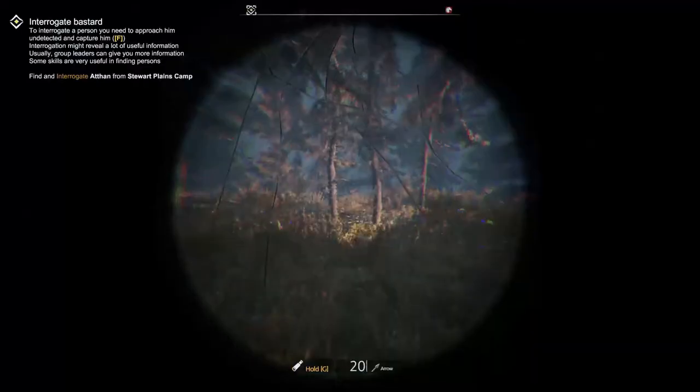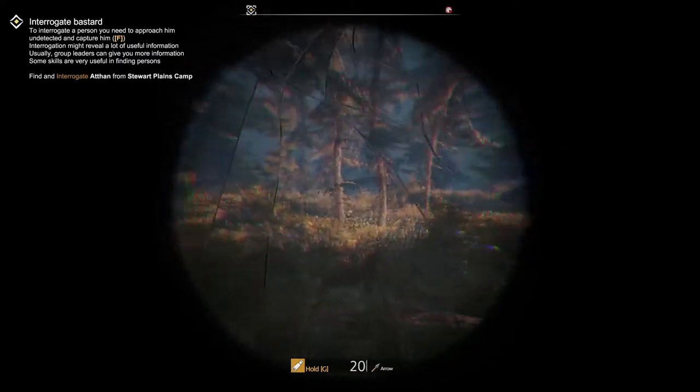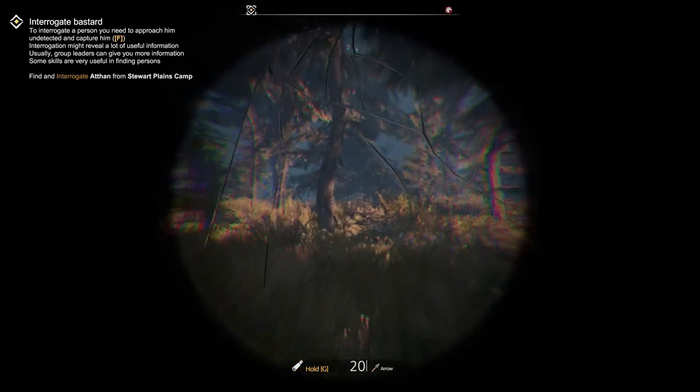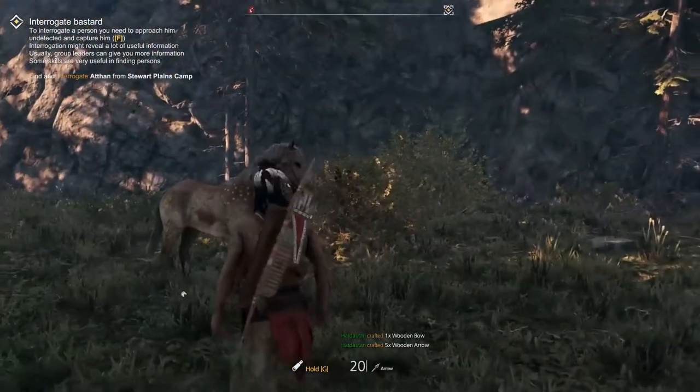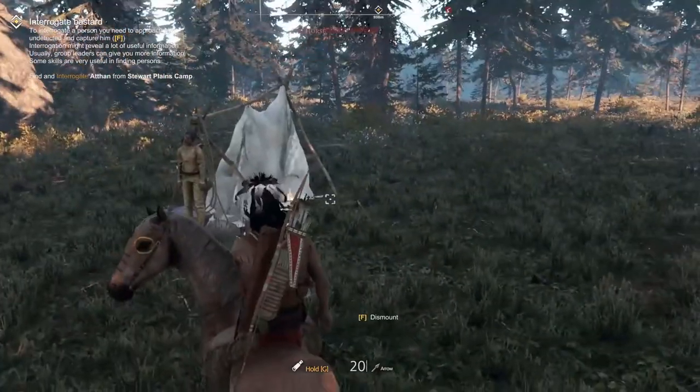If you're curious what the spyglass looks like: this is a level 1 spyglass — it's not very clear. You cannot tag enemies with the first tier. You can tag enemies with the second tier, and with the third tier the tagging goes even quicker.